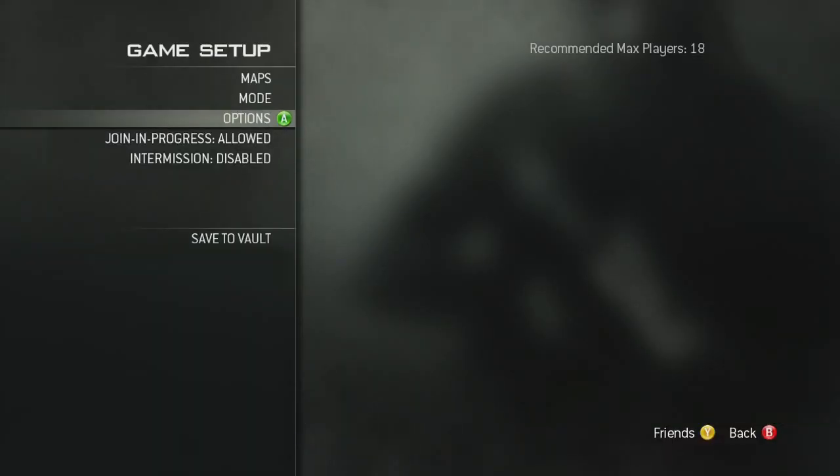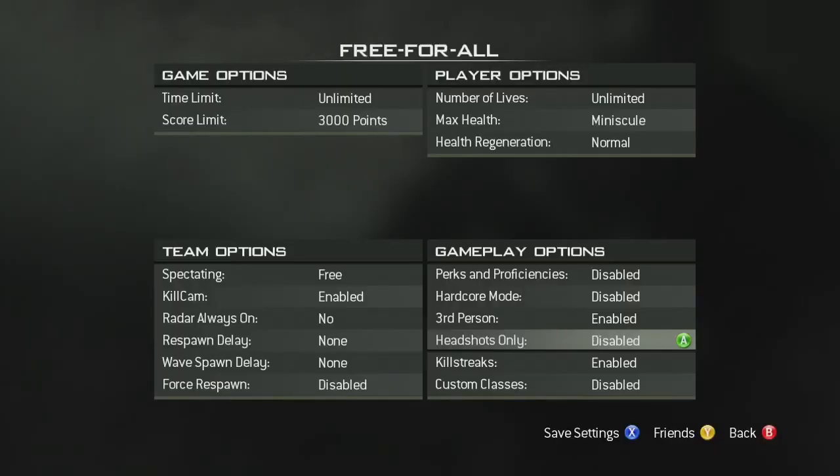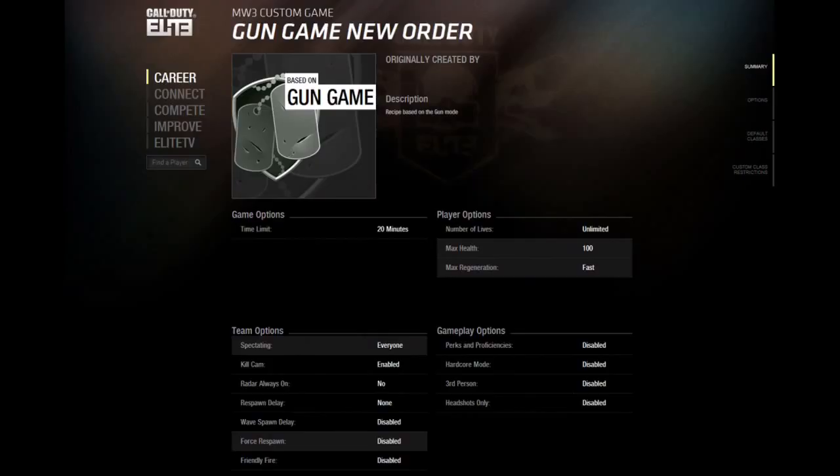User Generated Modes allows you to custom tailor your multiplayer match experience. You can jump into any mode and configure the game how you want it — turn off perks, turn off killstreaks, restrict everybody to a certain class or a certain weapon type. And now with the integration of Elite, you can post that online, share that with friends, and they can play your custom modes as well.